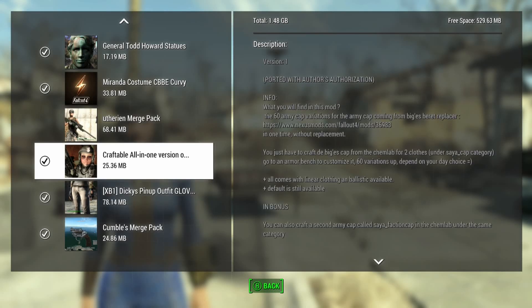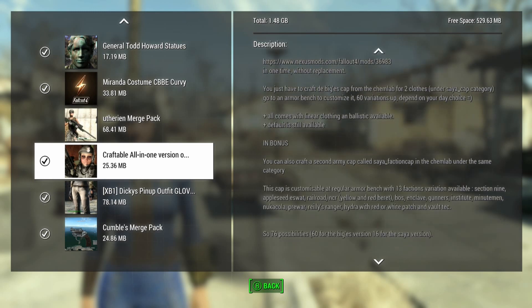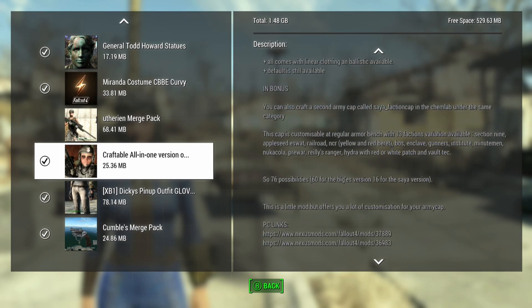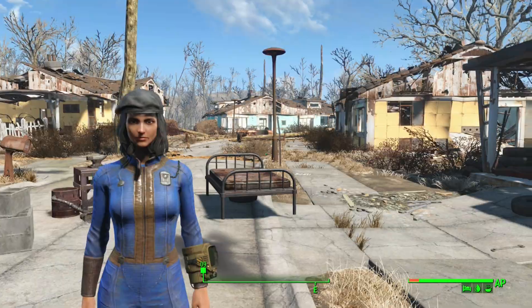We're looking at a craftable all-in-one version of some Barrett replacers, which is pretty cool. This mod has been ported and includes 60 armor cap variations coming from various Barrett replacers. It's kind of like two Barrett mods in one, so there's a lot of possibilities with the armor workbench.